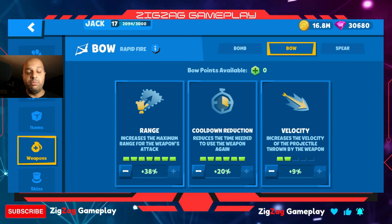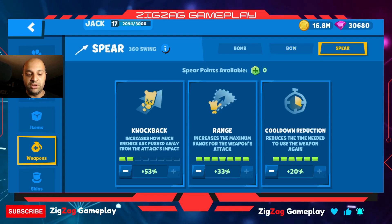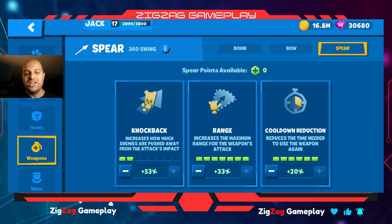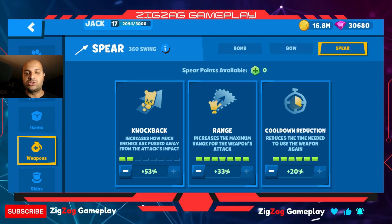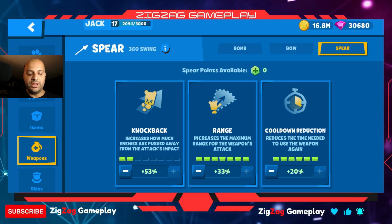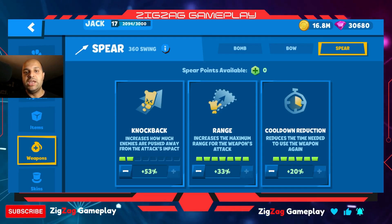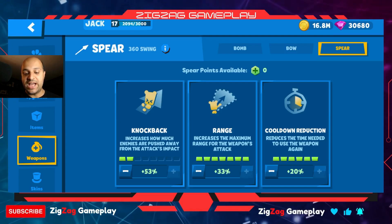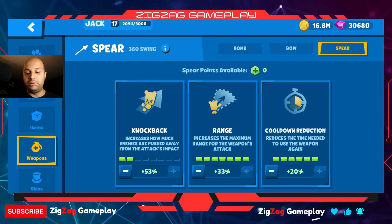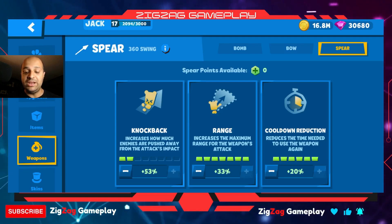His weapons are a rolling bomb, then his bow is a rapid-fire bow — the machine gun bow — which is his nicest weapon, and then a spear that's a 360-degree swing. It's a weird combination of medium-distance and close-range weapons, but because he's a runner, if he's running fast he can quickly get close to people and unleash attacks. The rolling bomb plus the 360 spear swing really come in handy.